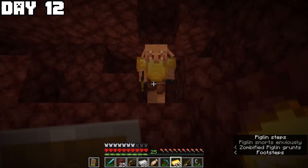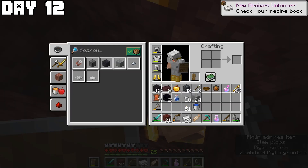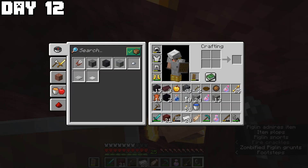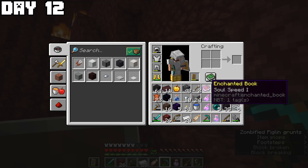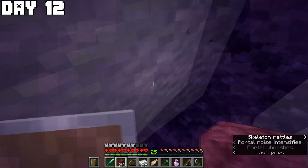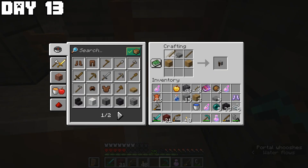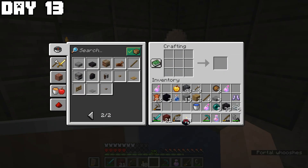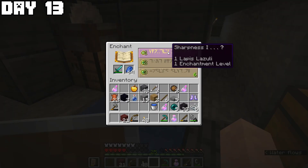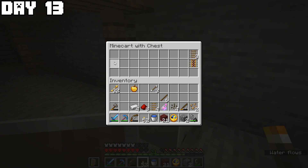On day twelve I went back into the nether and bartered with a piglin, getting soul speed 2 boots, ender pearls, and a soul speed 1 book. I went back, killed a skeleton, and went to sleep. Since I couldn't get a book the usual way, I made a grindstone to disenchant the soul speed book so I could make an enchanting table, then enchanted my sword and pickaxe.